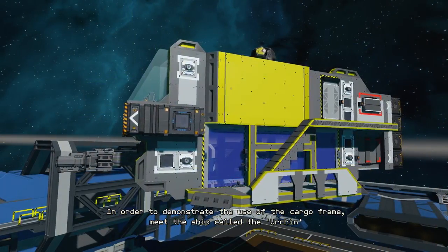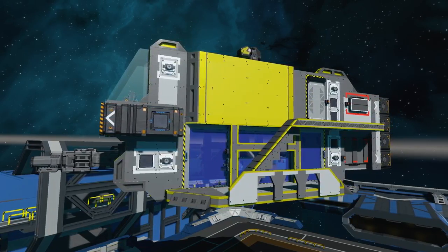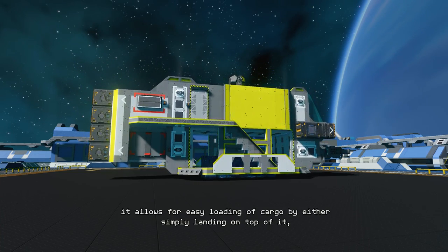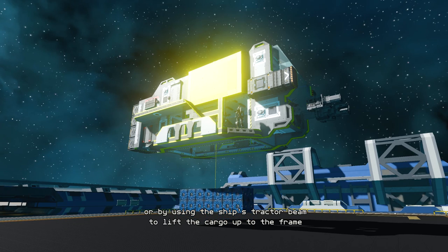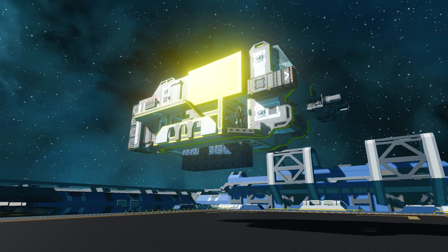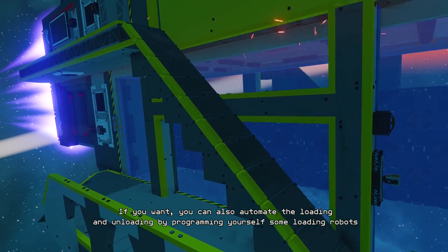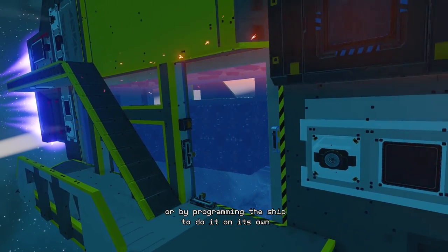In order to demonstrate the use of the cargo frame, meet the ship called the Urchin. Since the Urchin's cargo frame is located on the underside of the ship, it allows for easy loading of cargo by either simply landing on top of it, or by using the ship's tractor beam to lift the cargo up to the frame. If you want, you can also automate the loading and unloading by programming yourself some loading robots, or by programming the ship to do it on its own.